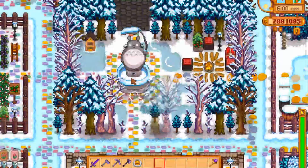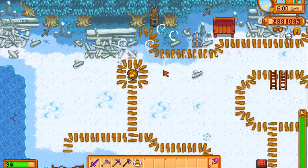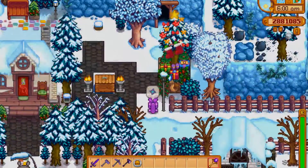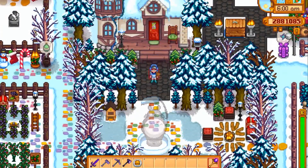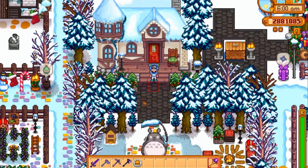This is the water obelisk, skinned as Totoro. This is the earth obelisk, skinned as a Christmas tree. This is the house — I did it myself, you're not gonna find a mod with it. I did use the seasonal immersion mod, so you can see in my other video it changes each season and looks different.